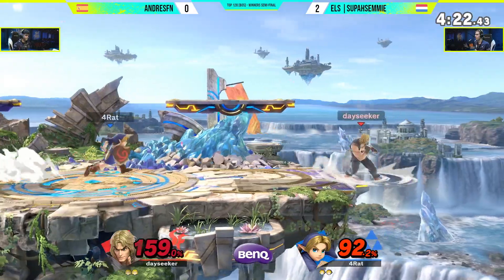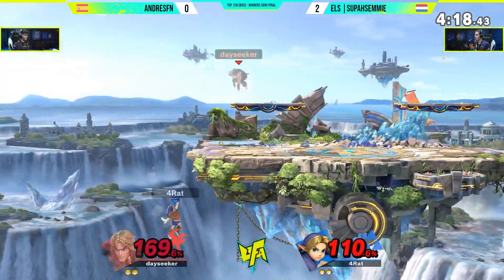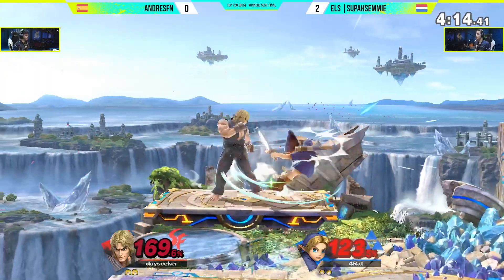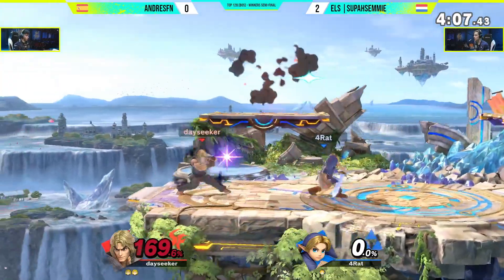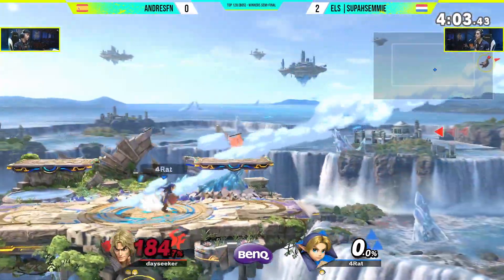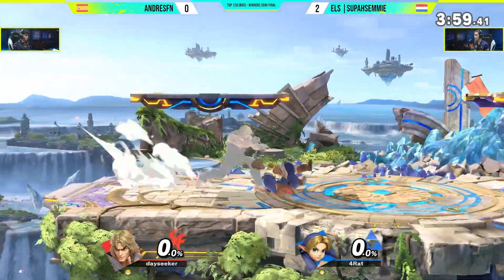A lot of pressure now. Super Semi commits to the dash attack. Strong back air from Andres, it's the ledge again. Air dodges for the weak — Shoryuken! Still gets the roundhouse kick, still in the game. A little bit of an overextension from Super Semi coming down with that aerial gives Andres FN an opportunity to punish and take the stock. The parry into the F-Tilt is going to do it at 170%. Even stocks now across the board. Even though Andres has had the advantage for most of this game, already at 47% at the ledge.